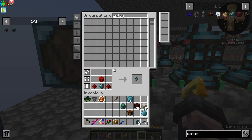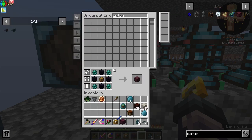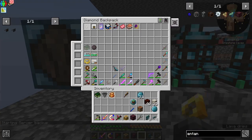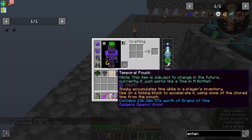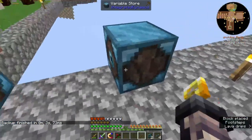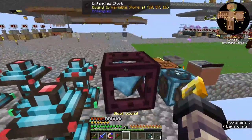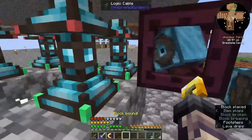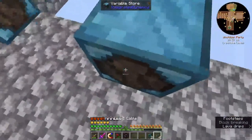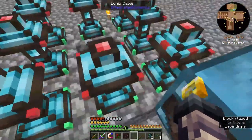We have entangled blocks — I'm curious, can we shenanigan this even more? Where is my entangled binder? Right here. So if I set an entangled block here and a variable store here and try to connect them — no. Oh shucks. Well, it was worth a shot, right? Yeah, because it can connect on all faces. Worth a shot — we'll make multiple variable stores.